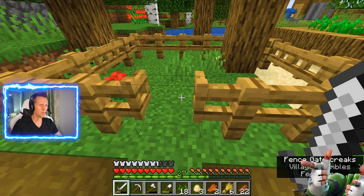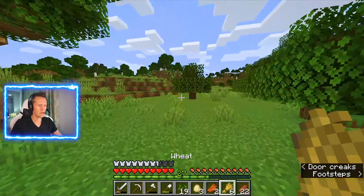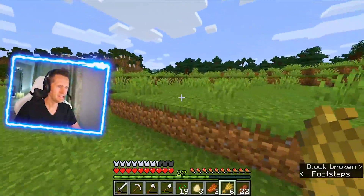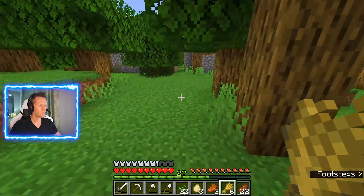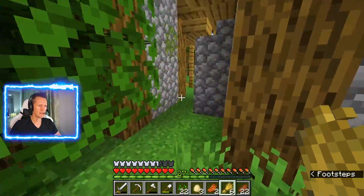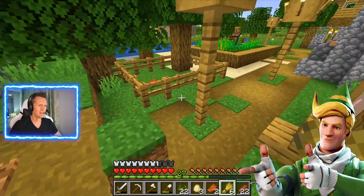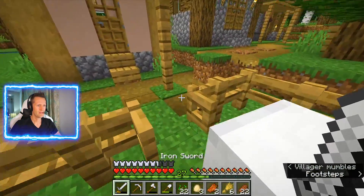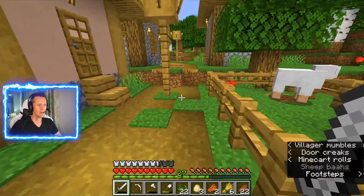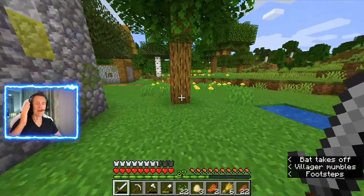We're going to put the sheep in here — oh my gosh, this area is already prepared, I love this. Sheepy, sheepy, come this way — your new home is right here. I'm going to find your friend and then multiply the sheep, feeding them with wheat. We've got more farms here, so let's do this.